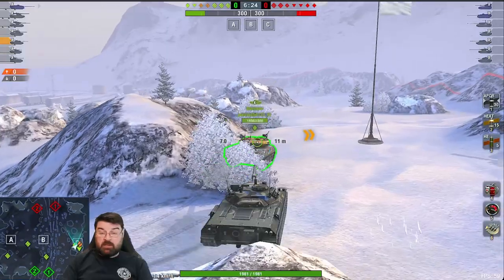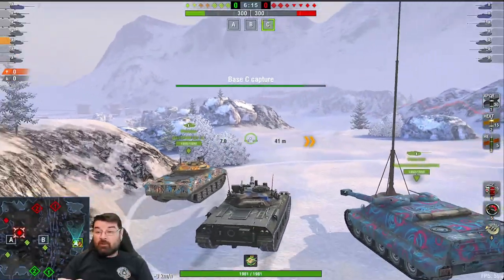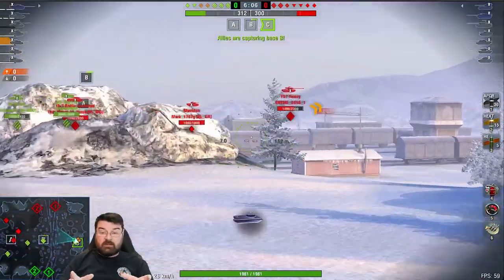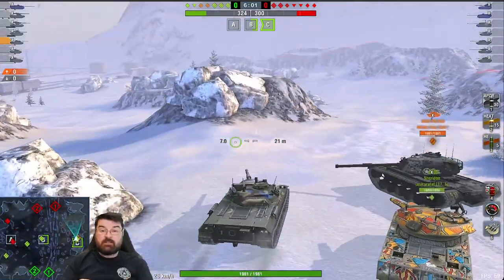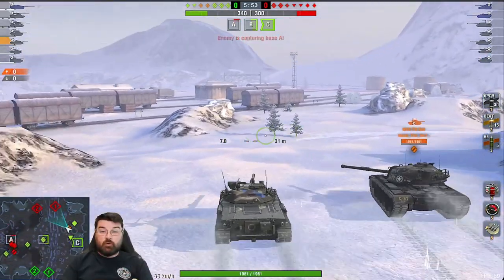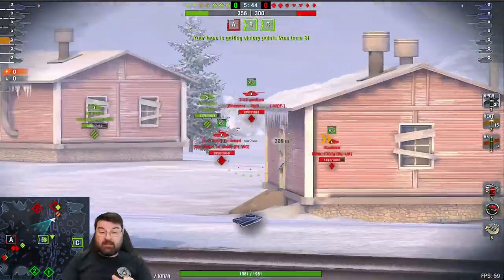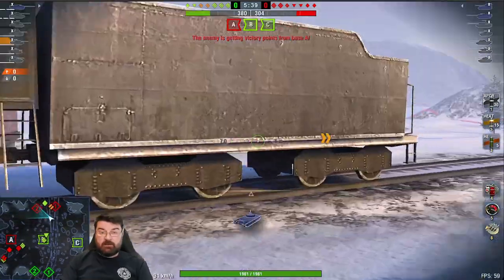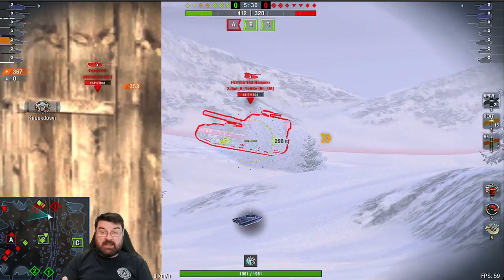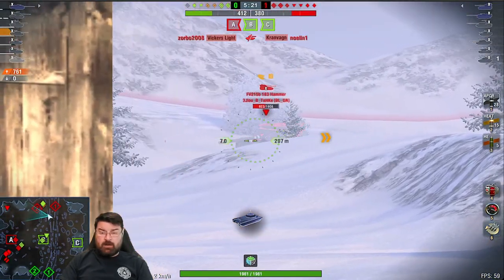We've realized there is nobody here, which means they've gone towards the A cap area. They've got a couple of TDs - the Death Star and the Foch - probably camping in one of two positions. There's also a T57 heavy over there, which is beyond me. The rest of their team is mulling around by the A cap area, so we're taking the C cap. From a position of relative safety we're going to see what we can farm with our accurate guns. Their TDs are in the TD spot - boom, yes they are - so we're just going to sit here and use that super accurate gun to farm these tanks, and that is what you should be looking to do in a medium tank.